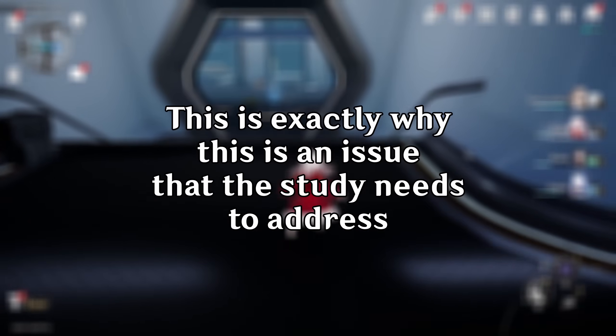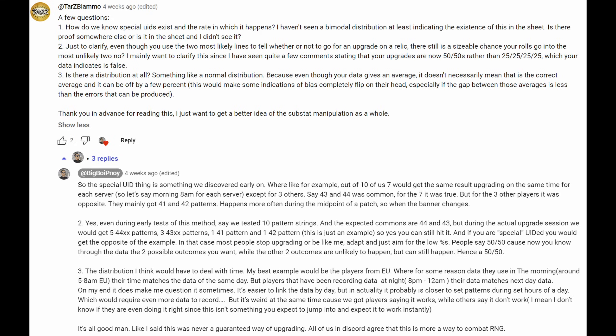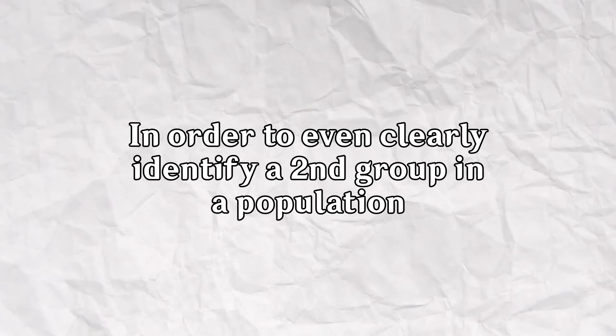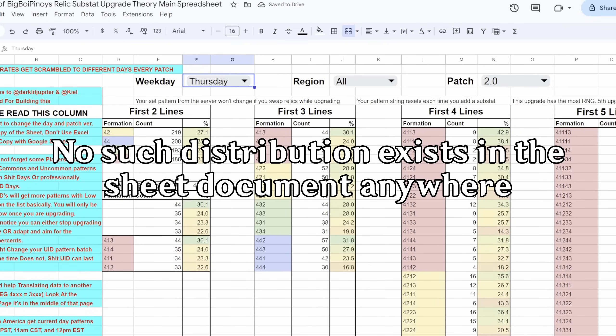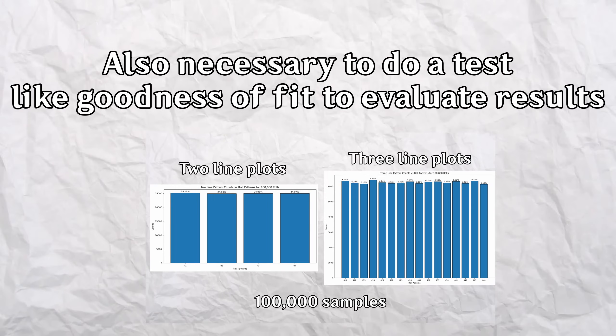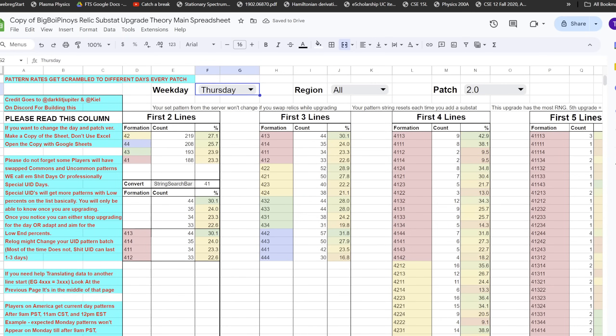What's even weirder is the lack of evidence for special UIDs. I posed this question to the creator and got only anecdotal evidence. To even see if there is a second group in your population, you would have to prove that the population's distribution is bimodal, indicating two population modes. The fact that this evidence is all but void is extremely concerning. Furthermore, you would have to do a similar goodness of fit test to show your result is statistically significant. After scrutinizing it, a lot of things lack data to be characterized accurately.